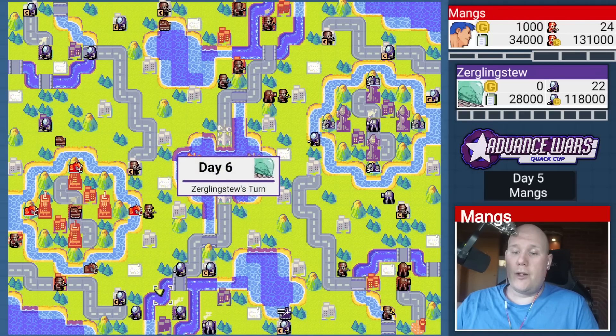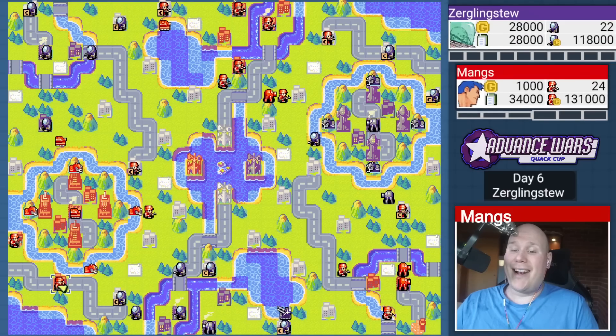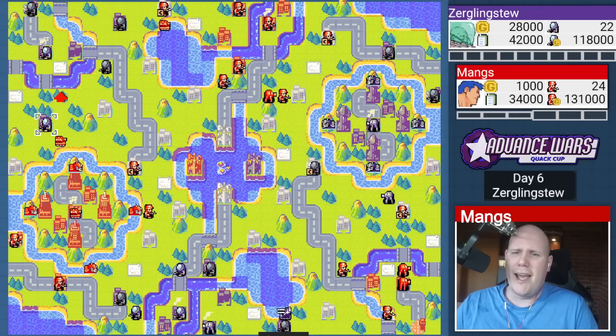Again, I use my black boats. I plan to use the black boat to transport this infantry up here and capture this property. I didn't build a battlecopter this turn, surprisingly enough — I guess I couldn't afford it. Kind of surprised, considering I went for the airport one turn earlier. I think maybe I should have built a medium tank and a battlecopter instead — might have been a better way to spend my money.